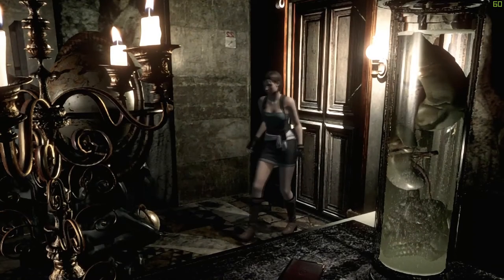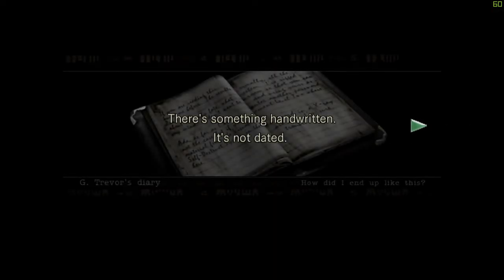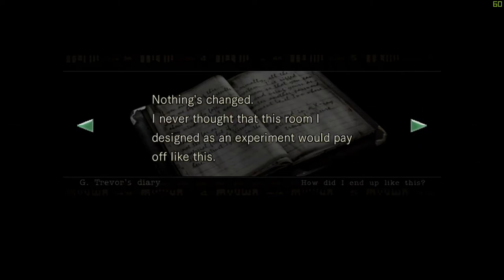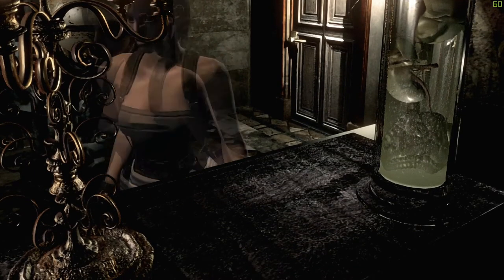There is a journal. There's something handwritten — it's not dated. Nothing's changed. 'I never thought that this room I designed as an experiment would pay off like this. I can hide here safely for a while because nobody knows about the secret behind the painting. Not even Suspenser.' The painting of a mansion in the back of the art room.